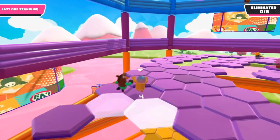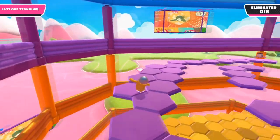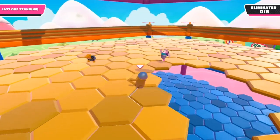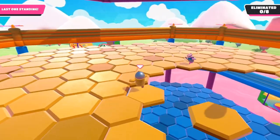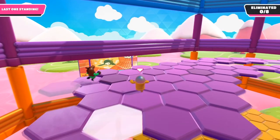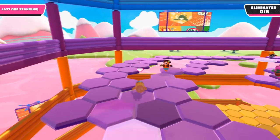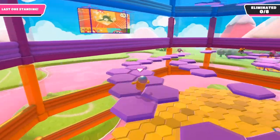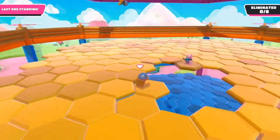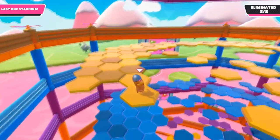This next strategy is a griefing strategy for Hexagon. If you can get close enough to someone without getting caught in the disappearing tiles behind them, you can grab them for about half a second. This slows them down so the platform they're standing on disappears before they can move again, but since you only hold the grab briefly, you'll still be very agile. This strategy takes a lot of practice, so keep at it.